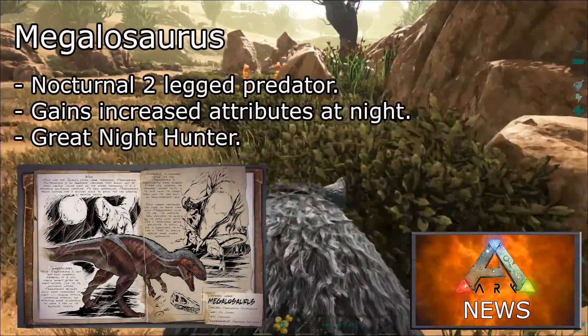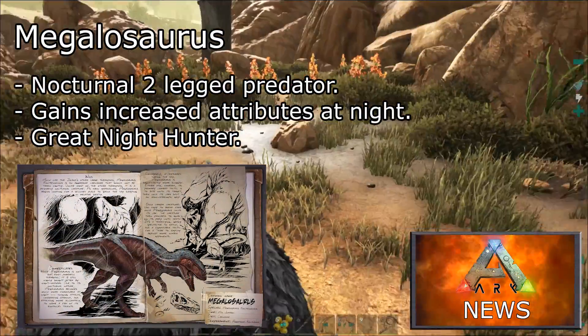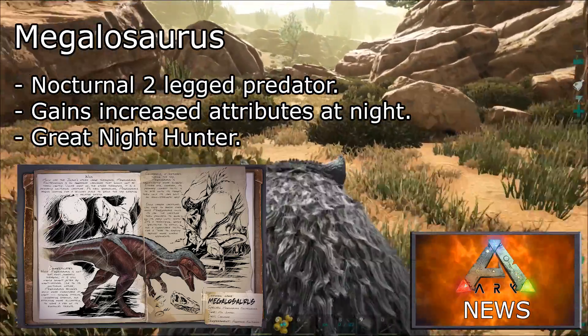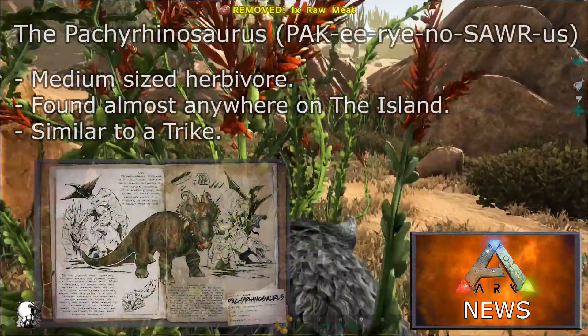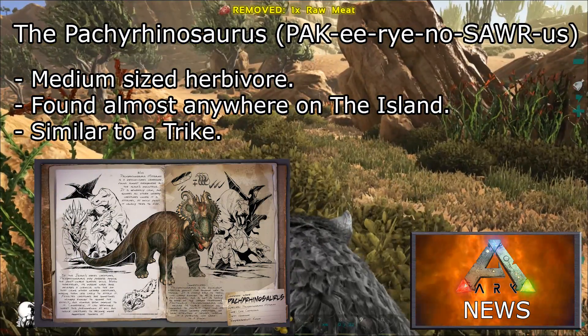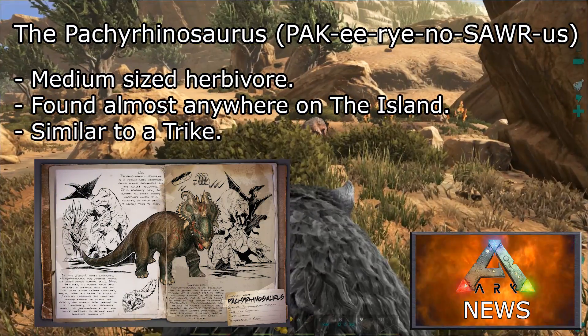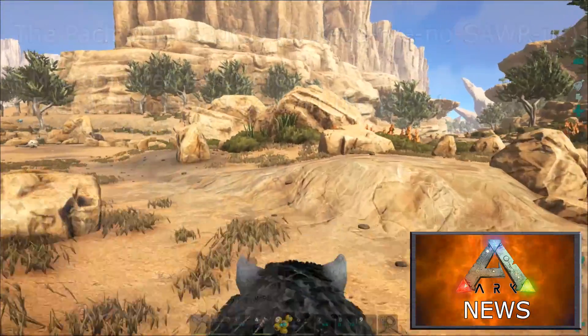The Megalosaurus is a nocturnal two-legged predator. Due to its nocturnal nature, this dinosaur gains increased attributes at night, making it a great night hunter. The Pachyrhinosaurus is a medium-sized herbivore that can be found almost anywhere on the island. It's similar to a trike and can make a good early game mount.